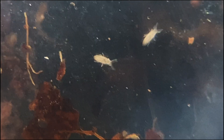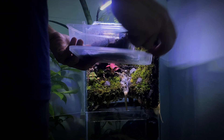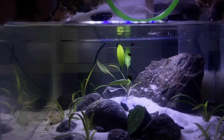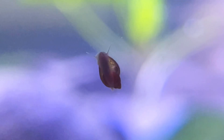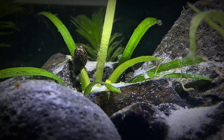Springtails. The first inhabitants are springtails, as they are a great cleaning crew in a closed terrarium or paludarium, doing all of the hard work keeping the soil clean and free of molds. Snails are also a great addition to any aquarium. They play a useful role in keeping things tidy by eating algae, leftover food, and decaying plant matter. But it is important to keep an eye on their population as they can reproduce quickly.